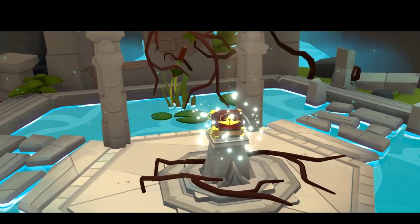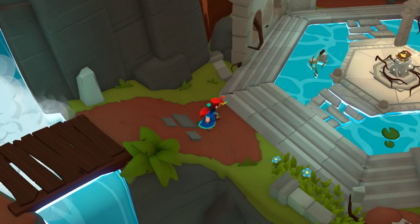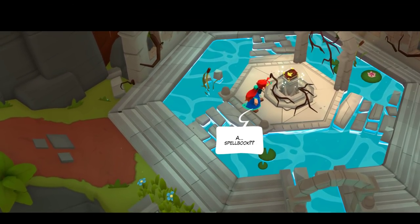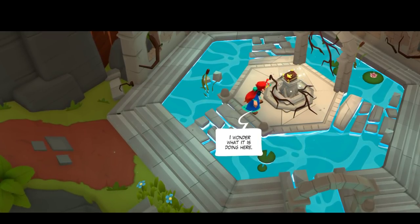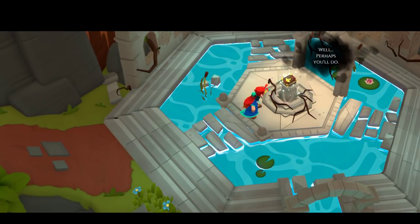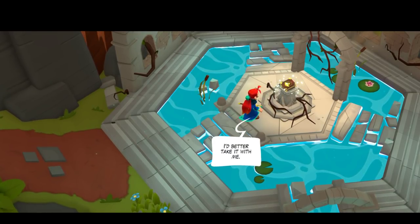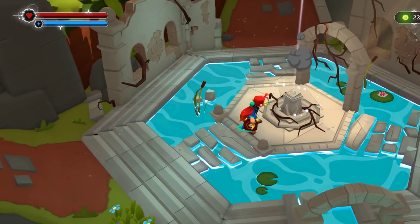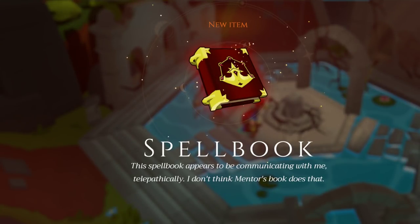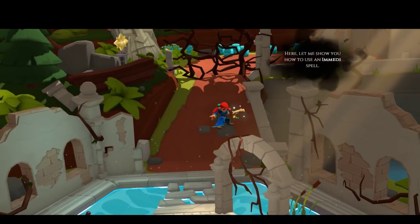I wonder if that's a phone book. Maybe we could call somebody to come pick us up, get us where we need to go — to Haven. It's a spell book. A voice communicates with me: 'Who are you? Did it just speak, or was it only in my head? Fear not, young mage, I can get you back on your way.' I'd better take it with me. So yeah, it isn't a phone book. We're not calling an Uber — this is a spell book communicating with me telepathically. It's like a smartphone of the magic age.